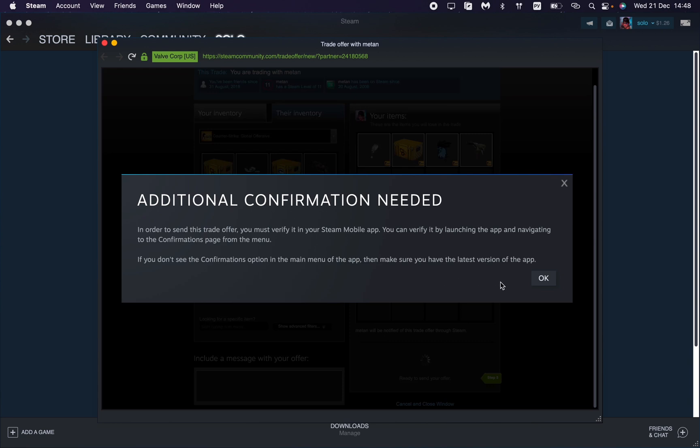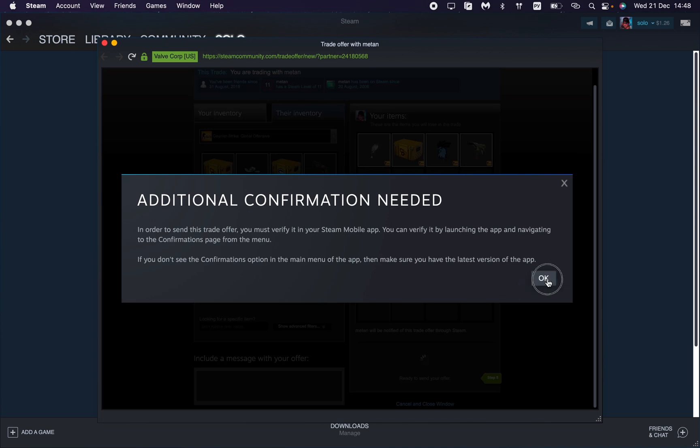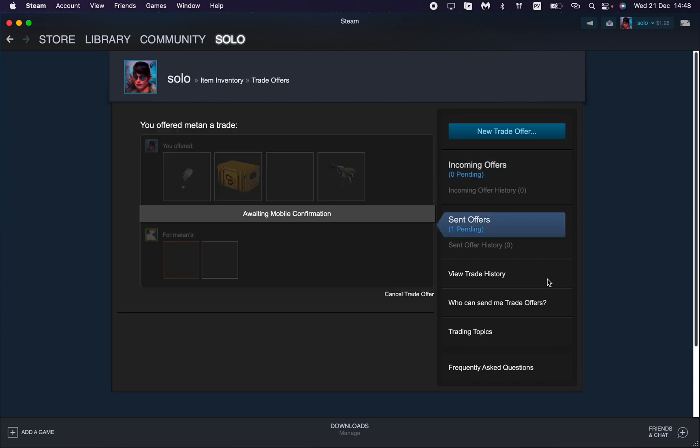After that, we need to open our Steam mobile app and confirm this option. Open Steam, click OK, and in our Steam account we need to confirm the trade offer — go to Confirmations and confirm the trade offer on mobile.